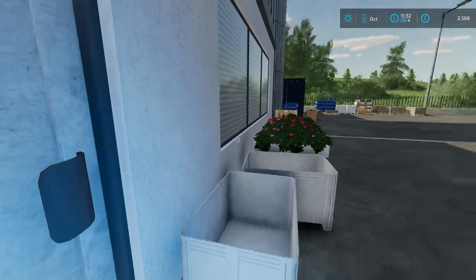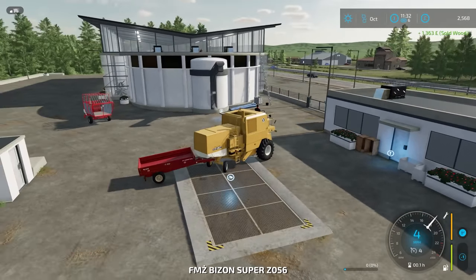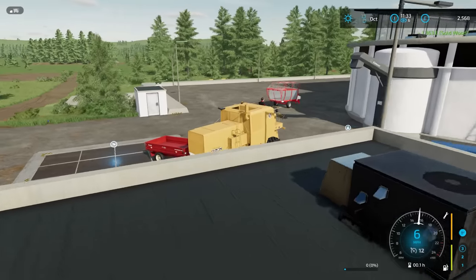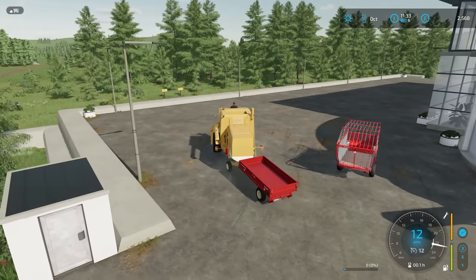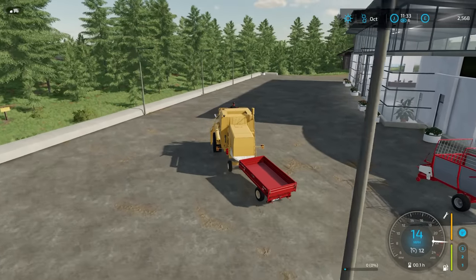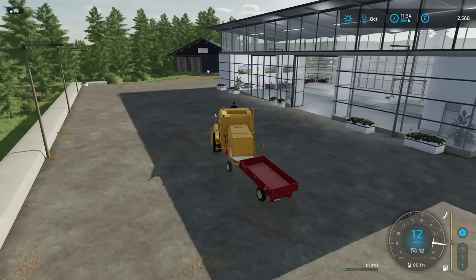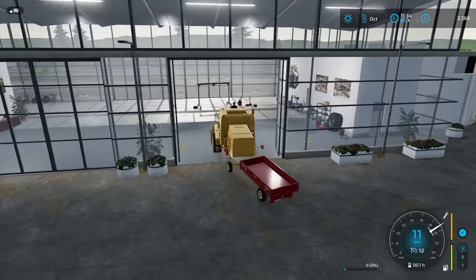£2,500 — the wood is definitely where the money is, that's going to be really good. I'm holding off drilling more fields because I think what it would be nice to do is get the harvest done in those two fields, then buy a silage pit, cut all that grass, get some fermented silage, then plough it up and get another crop out of it.